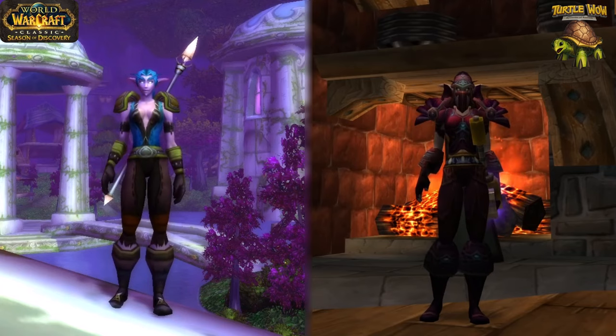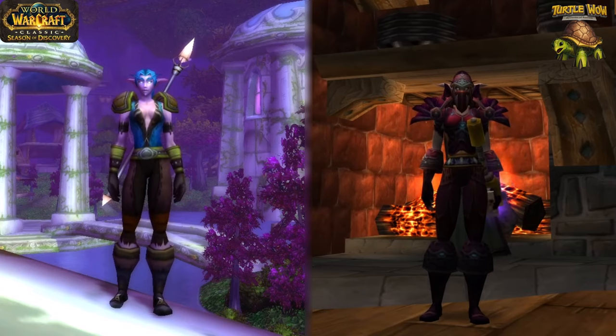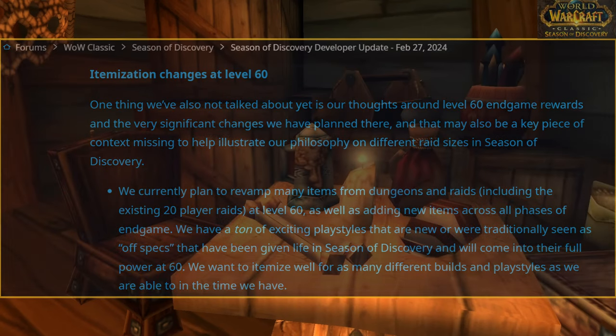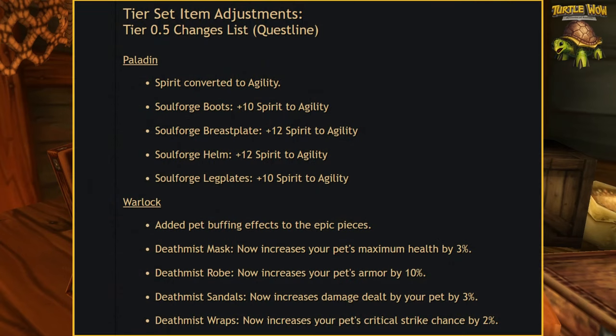Greetings adventurers! With the recent announcement of potential changes to raiding and endgame gearing in Season of Discovery, I thought it might be a good time to cover an example of what these changes might look like. Turtle WoW has already updated their Dungeon 2 sets, some being extreme changes and others focusing more on strengthening an already strong item set. For better or worse, Turtle WoW has not changed how the Dungeon 2 sets are acquired, but they have updated them into more interesting options overall in my opinion.